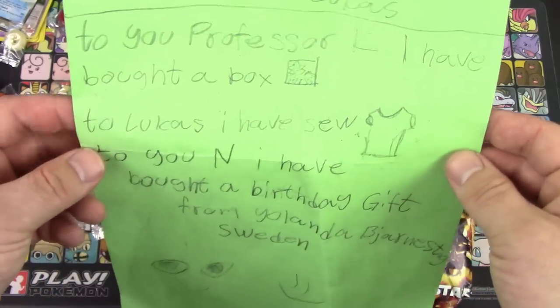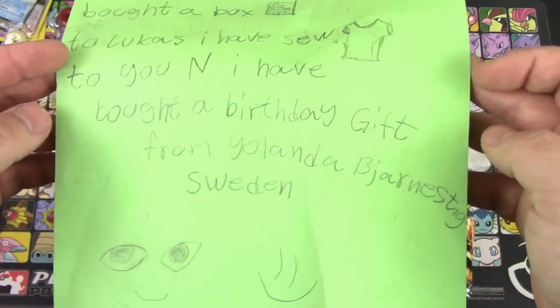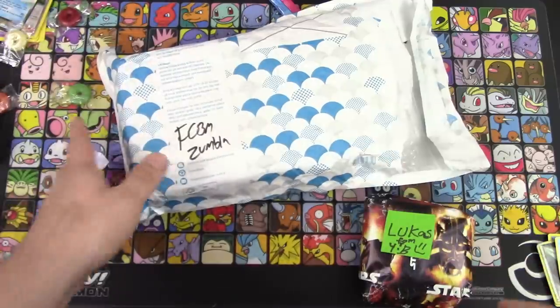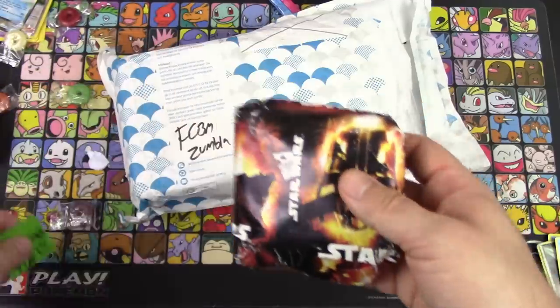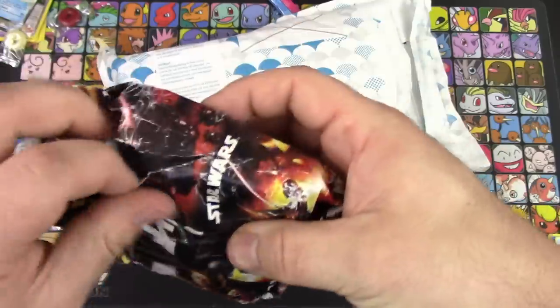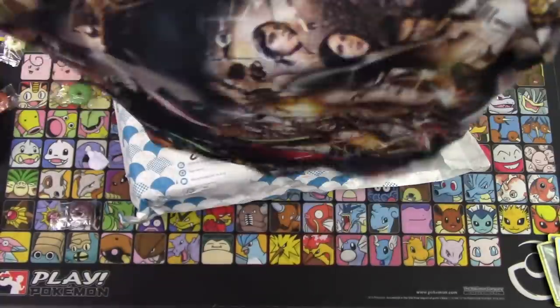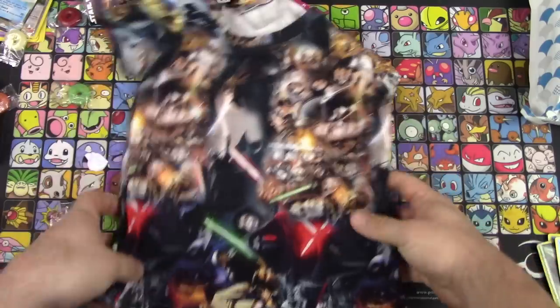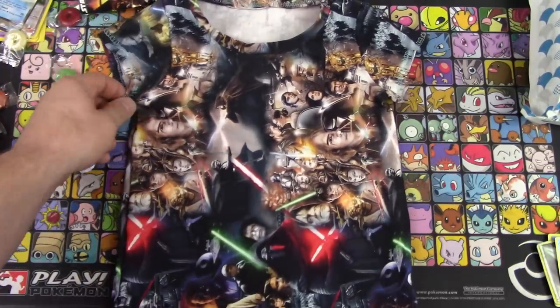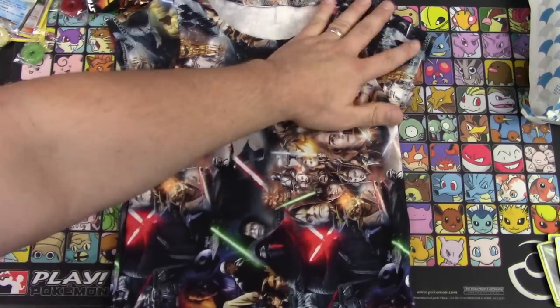'To Professor K, I bought a box. To Lucas, I have sewn a shirt. And Ben, you got the birthday gift — which is the coffee mug, from Yolanda in Sweden.' For Lucas, she actually made this — she showed me some pictures of it; we were trying to figure out what was going to work. She made a Star Wars shirt for Lucas. That is so cute — I think that's going to fit in perfectly too.